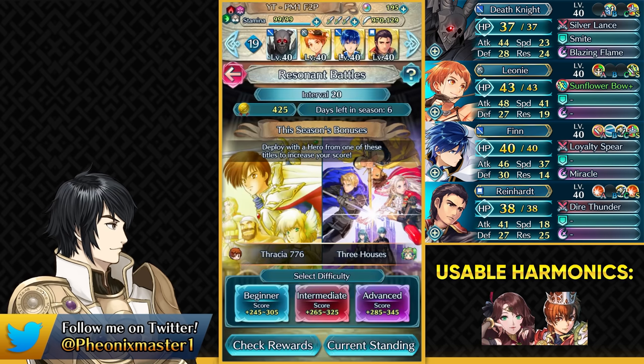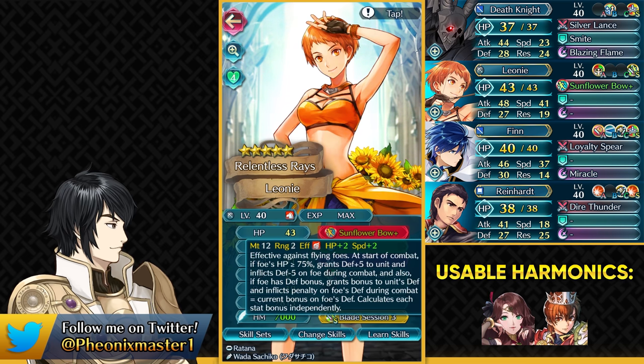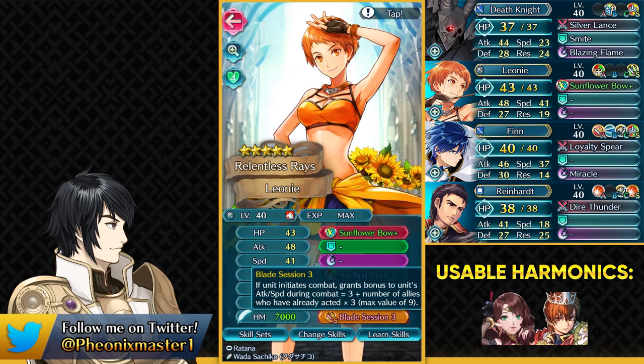Then we have Summer Leone. This is the place where you can use your new Scion Leaf if you do have him. Both of them are colorless bow cavaliers with similar stat spreads, but Leaf is just so much better. Summer Leone needs the speed weapon refine, which will also help in interval 21. At lower intervals you don't really need the weapon refine, and she just needs the Blade Session Sacred Seal.